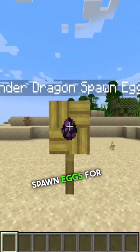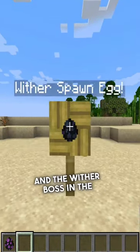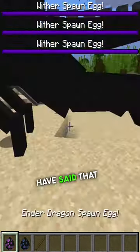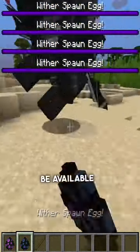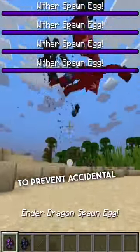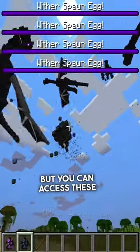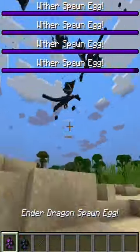Minecraft have finally added spawn eggs for the Ender Dragon and the Wither Boss in the latest 1.20 snapshot. The Mojang developers have said that these will only be available through commands to prevent accidental destruction of players' builds, but you can access these by typing in the following commands.